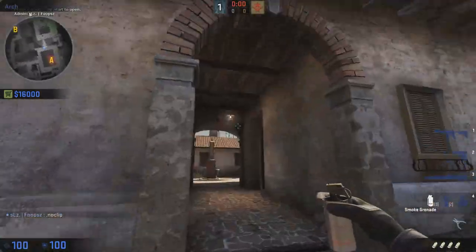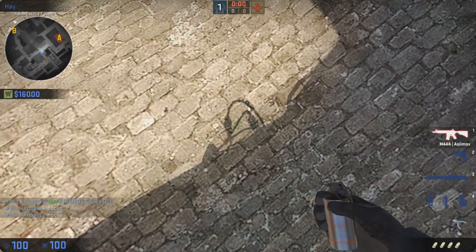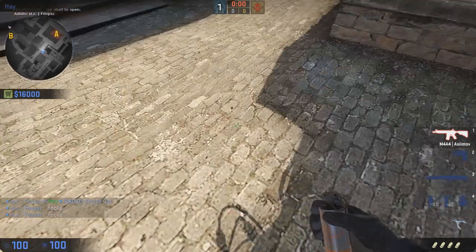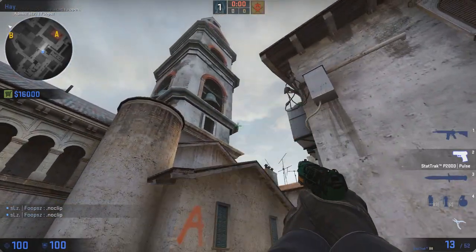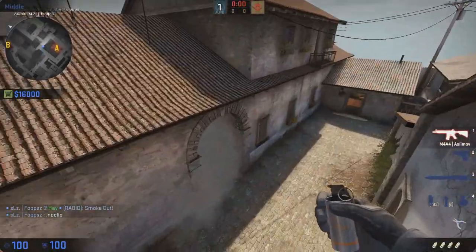Now onto the arch smoke, which is right here. For the arch smoke it's pretty simple — you go right here, stand somewhere in between these two spots. You aim up at that right there, and you simply throw. And success.